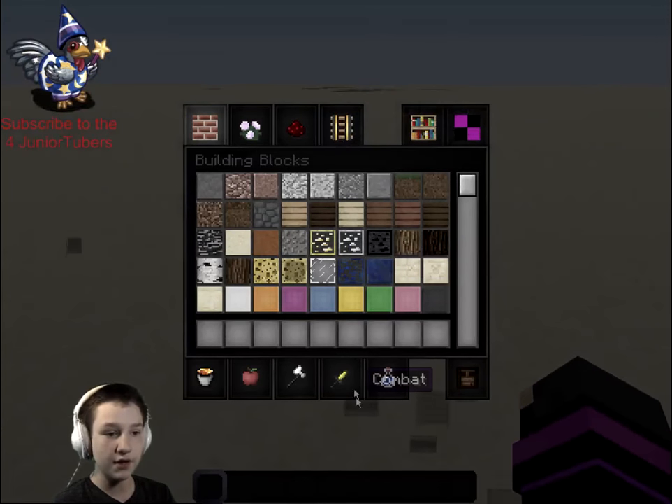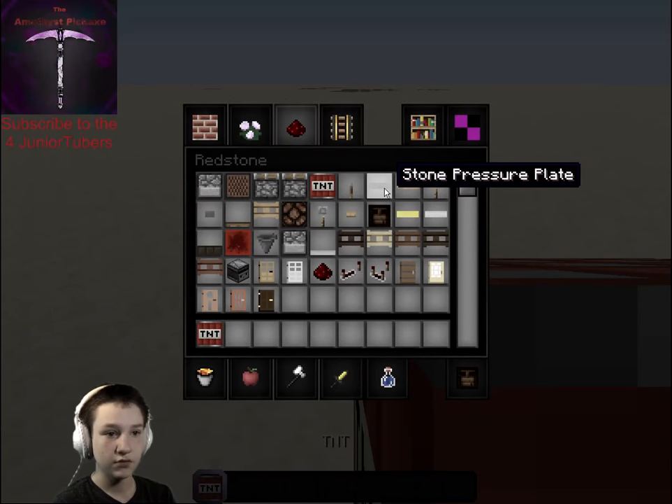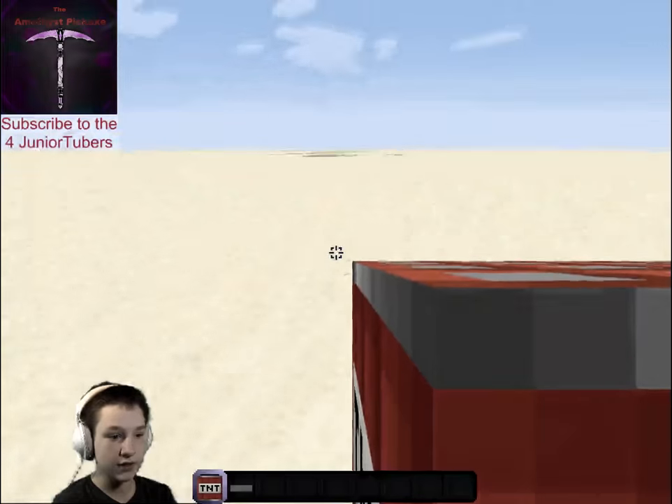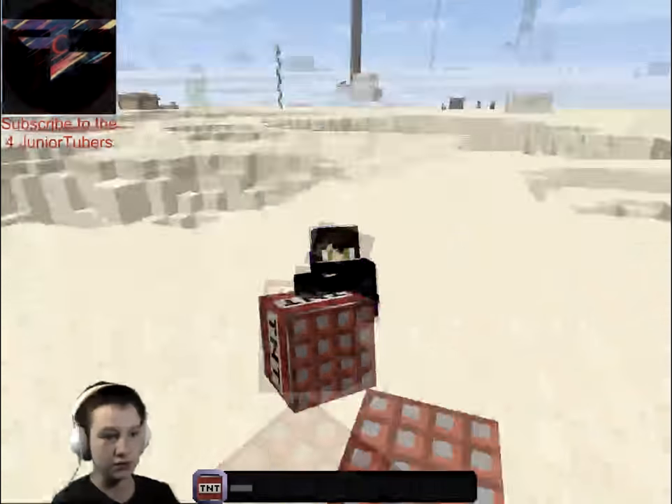Let's start with TNT. I don't know why, I just want to see what TNT looks like. Stone pressure plate. Alright, so this is what TNT looks like and the blocks.